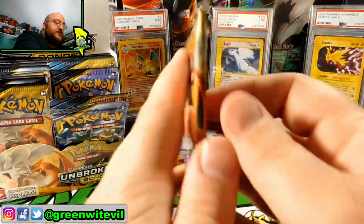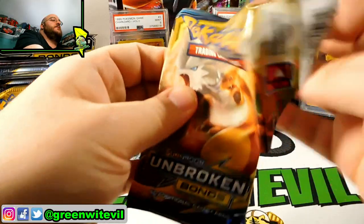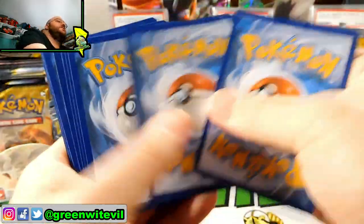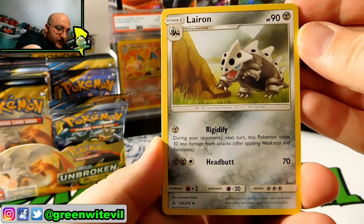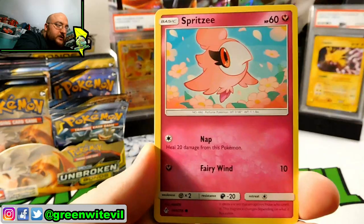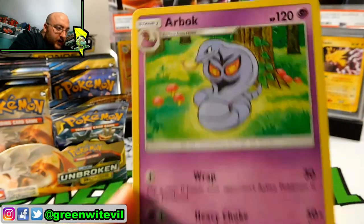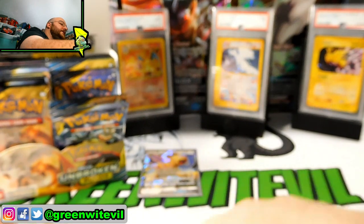Next pack in — Reshiram Charizard on the cover. I'd like to get a Hyper Rare of that. I don't know why it's going for so much money because it seems like a lot of people have been pulling it, so I feel like its value isn't as high as the Hyper Charizard from Burning Shadows. We have Larian, Green's Exploration, Wartortle, Gligar, Spritzy, Doduo, Rhyhorn, Meltan, Reverse Venonat, and an Arbok regular rare. I like that artwork — that's actually a really nice card. And electric energy.